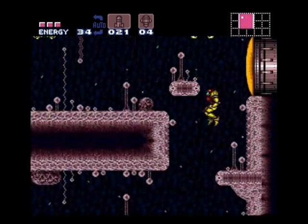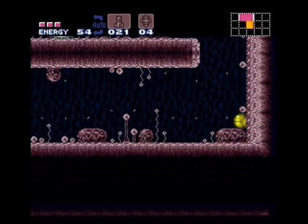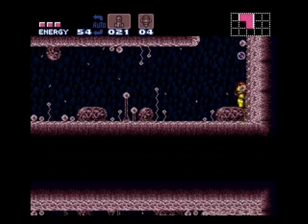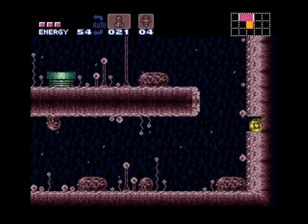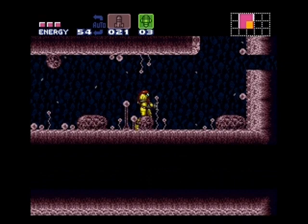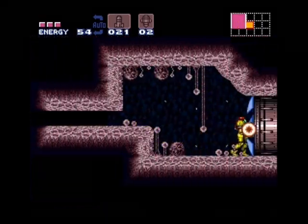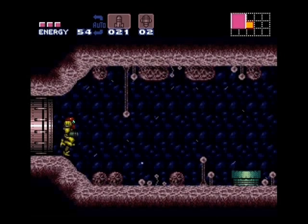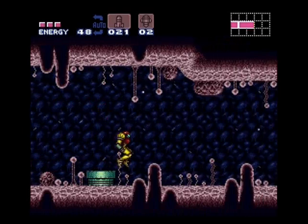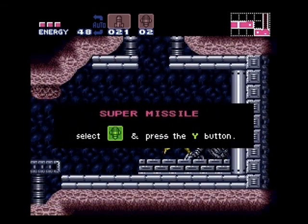This next set of Super Missiles that we're going to get — these are actually the first ones you're supposed to get if you're following the intended sequence of the game. However, if you do just as I do here: you stop there, turn around, move up just so you're inside this little circle area — the screen will move forward just enough that you can shoot the Super Missile block inside that passageway, and that lets you get through here to these Super Missiles without beating Sporespawn, the mini-boss I was talking about earlier.